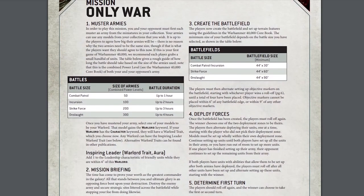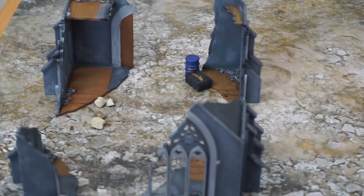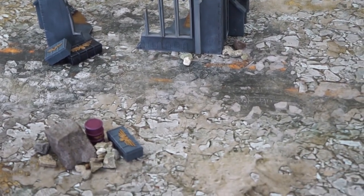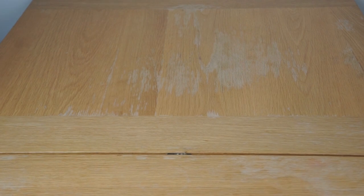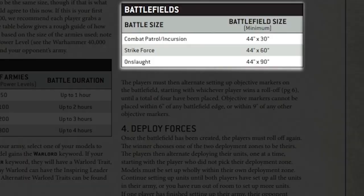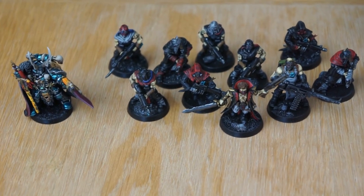We have an army, we have a mission — now all we need is a battlefield. You can really dedicate as much time and effort to creating a table as you do to collecting your armies. At the most basic level, any area that is large enough for our forces will suffice: a table, a desk, or even just a bit of clear space on your floor. For a 44 by 30 inch table, that's large enough for combat patrol or incursion sized armies of 50 to 100 power level, or 500 to 1000 points.